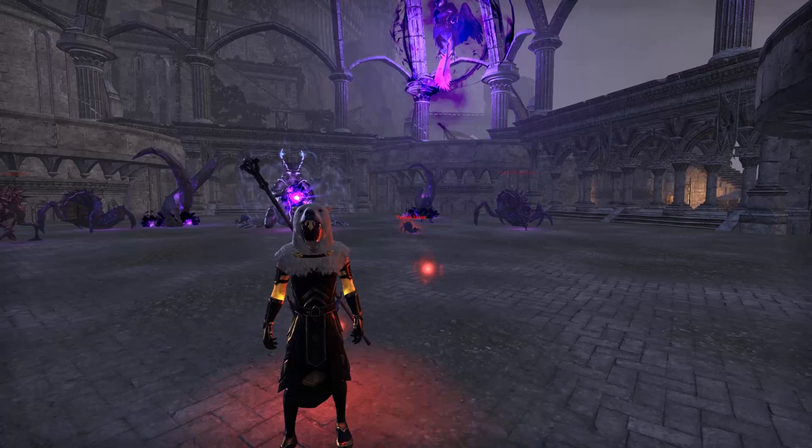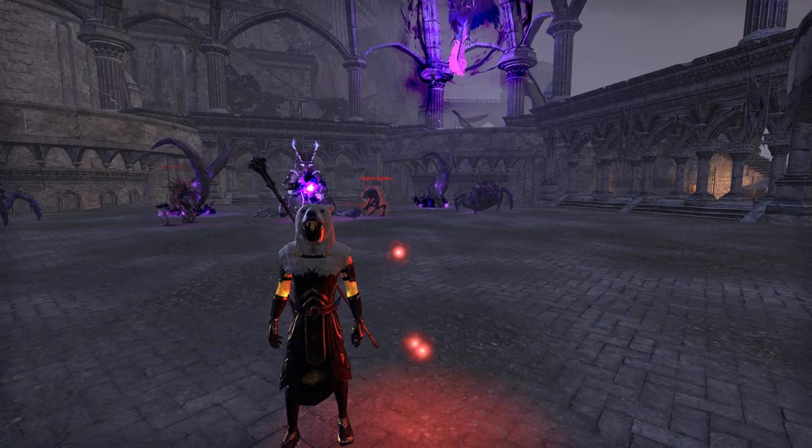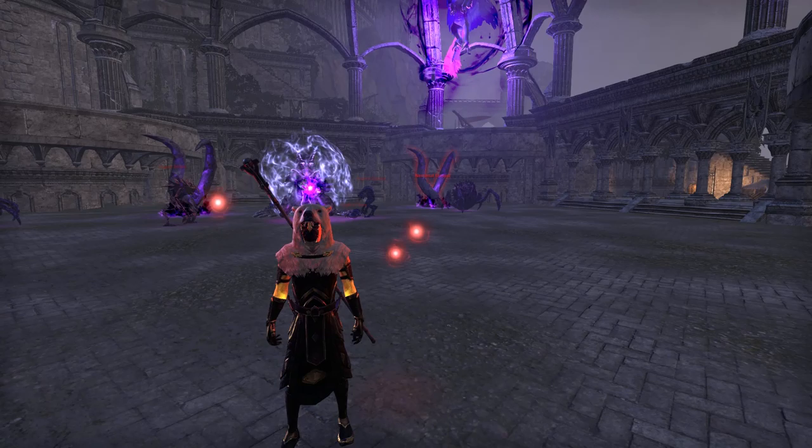Hey guys, it's Nefis here, and today I'm going to be showing you my group healer build for veteran Cloud Rest. This build can be used for plus zero, plus one, plus two, hard mode Griffin Heart, and I did get Griffin Heart with this build and setup.